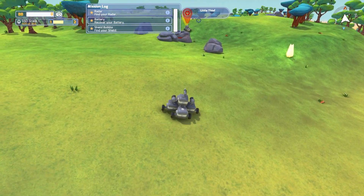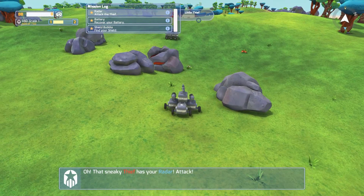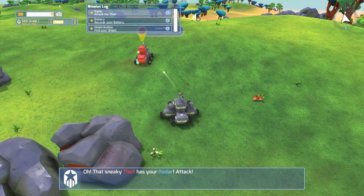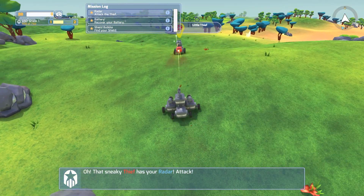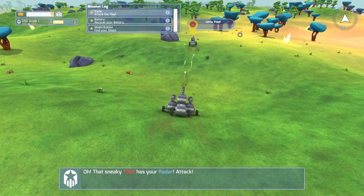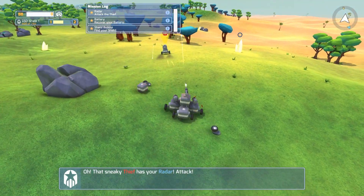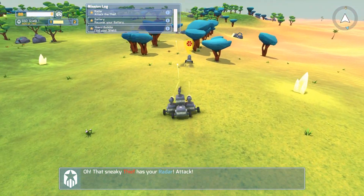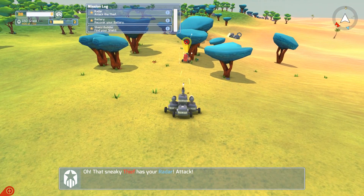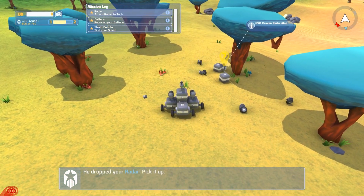But we have Little Thief — who is — oh, he has my radar! Okay, let's get him. Hey, get back here. So yeah, there is some stuttering during combat — that's just a product of where the game is right now. Hopefully it shouldn't be too bad. He's fast, but he's backed up against a tree. He can't go anywhere. Got him. Nice.